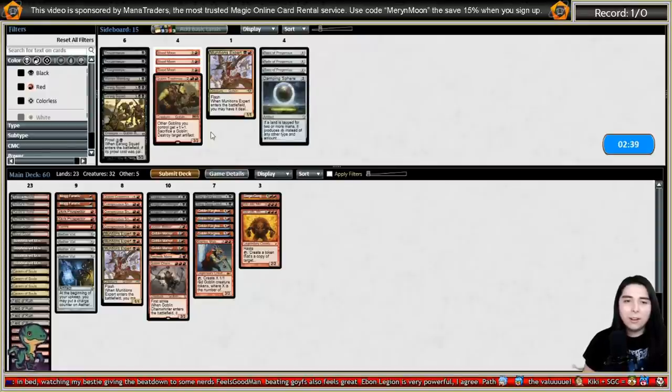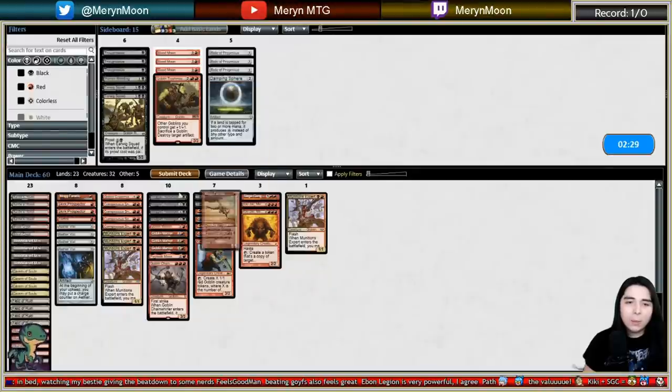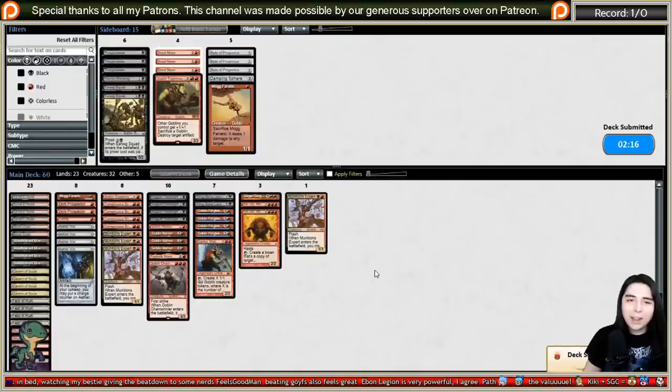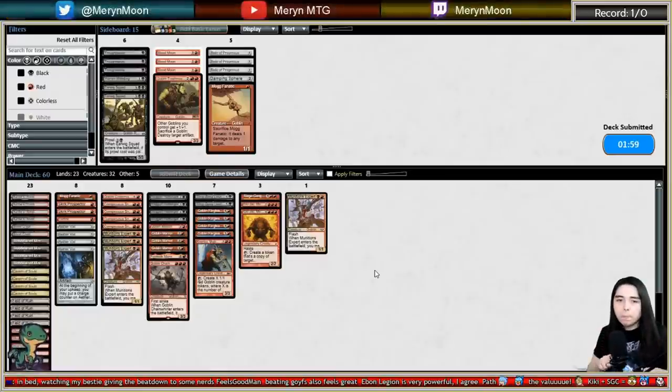They scoop. I just realized that's a deck-building error - we don't actually need Mogg Fanatic because Sling-Gang Lieutenant already accomplishes the win condition. I'll definitely make that change between rounds. Against knights we want another Munitions Expert and can cut one Mogg Fanatic. I love how this deck is just nonstop value - with Matron, Harbinger, Ringleader and all these guys, you always have something to do.